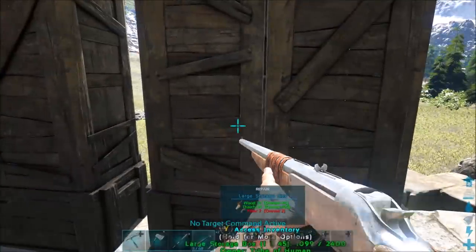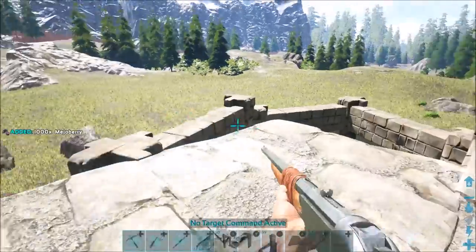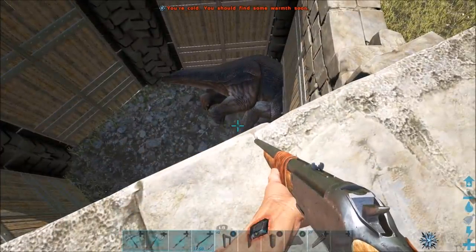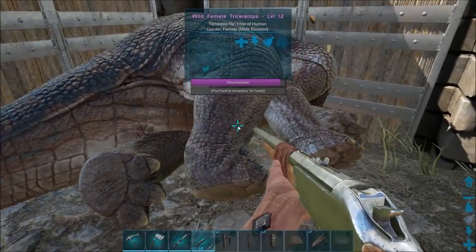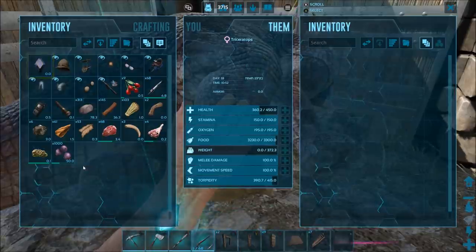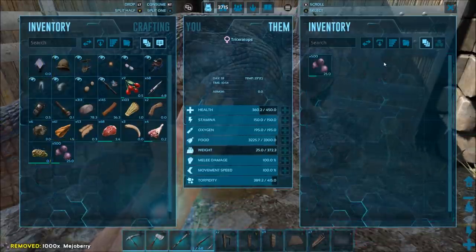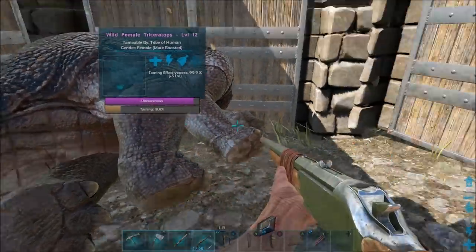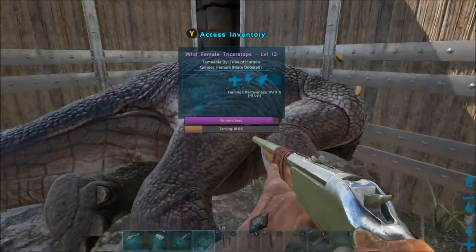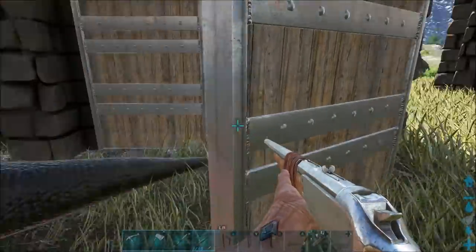Okay, we're going to get the meju berries out and put meju in this first trike. We've got 500 meju in this one.